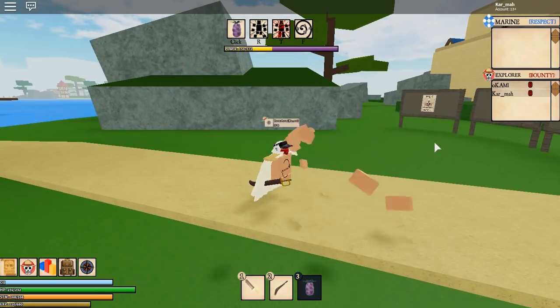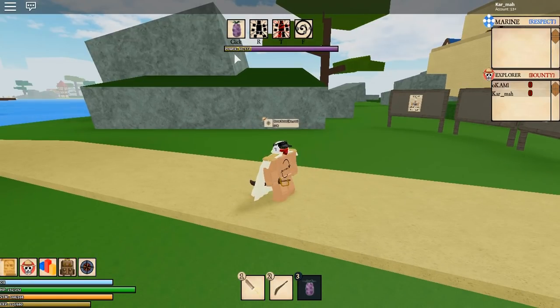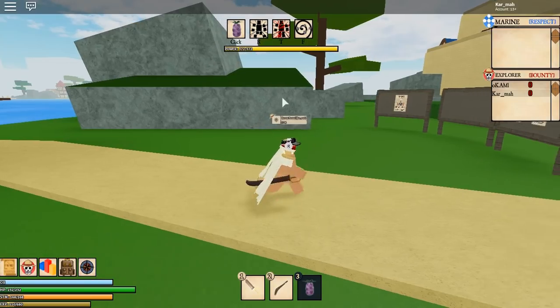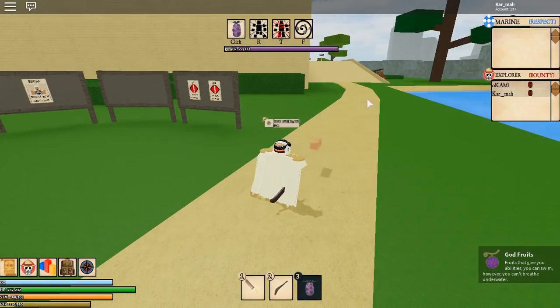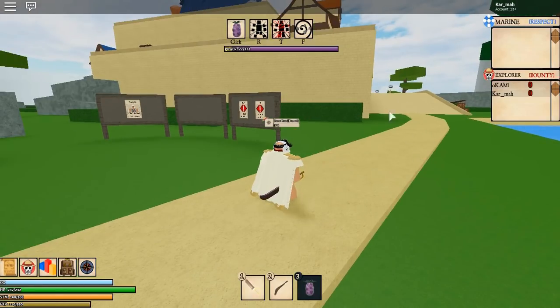Next, the R move — you just put your body in front and attack rapidly. As you can see, your power goes down, which is basically like your fighting stamina. There are two stamina bars. The T move is very OP — it's a very fast rapid attack but it uses a lot of power. You just keep aiming with your mouse until it ends.